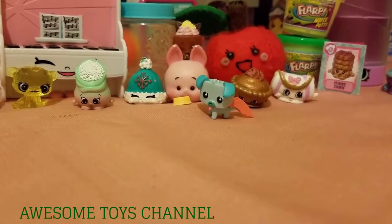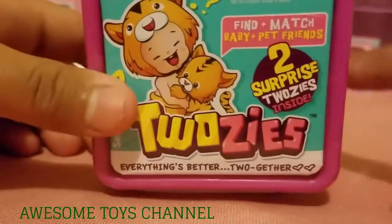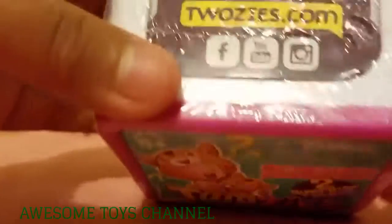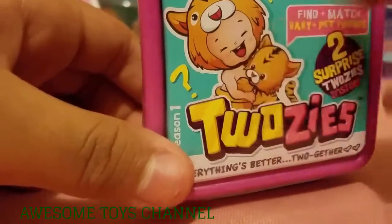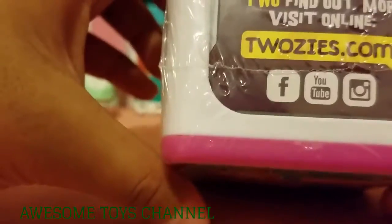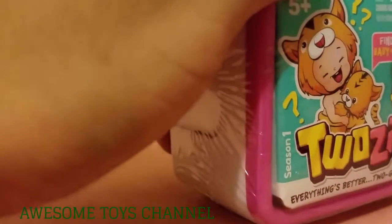Next we have a Twosies blind bag — Two Surprise Twosies inside! So in this little cute box there will be one baby and one animal, and you have to match the baby with the animal, like these two. Everything's better together — oh, so sweet! So let's start opening.